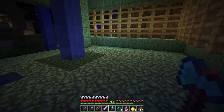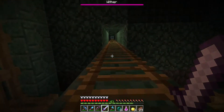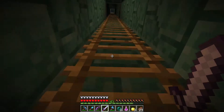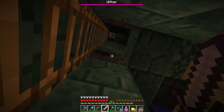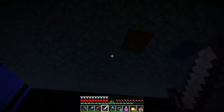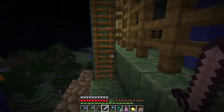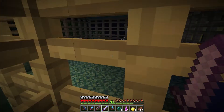Some space — should we find something? Let's go up. So we have to watch out for blazes, skeletons, witches, baby spiders, and poison spiders. They're really bad too. Level 11. They're not great.